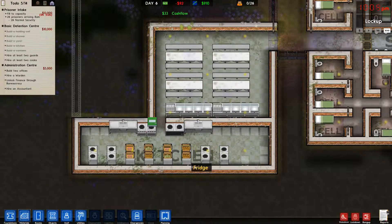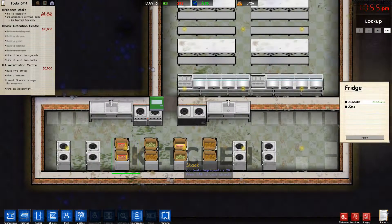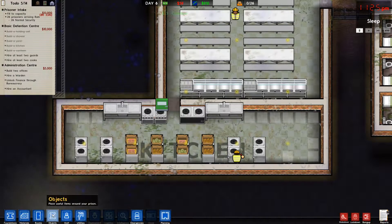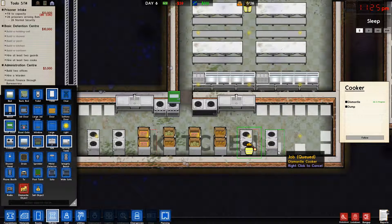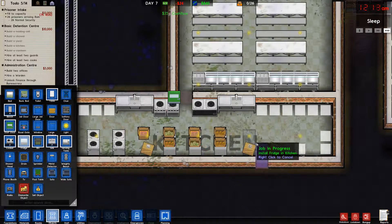On the bright side, I'm thinking. I think that's supposed to be a fridge, actually. Yeah. My OCD's not letting me. The fridge will go over there. So it's one, two, three, four, and then three cookers. There we go. So cooker. Cooker. We don't have any more money.